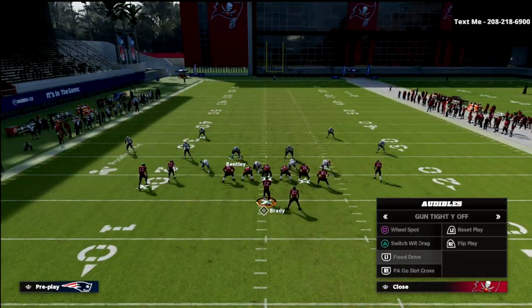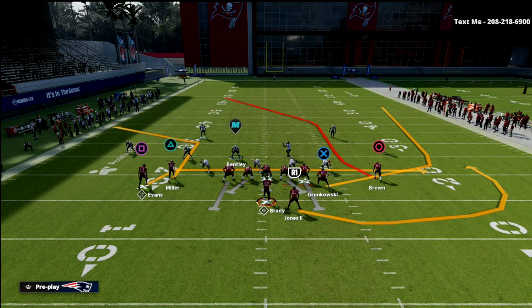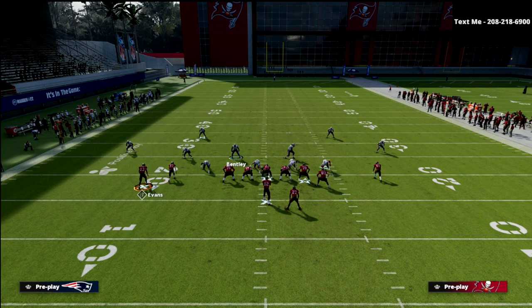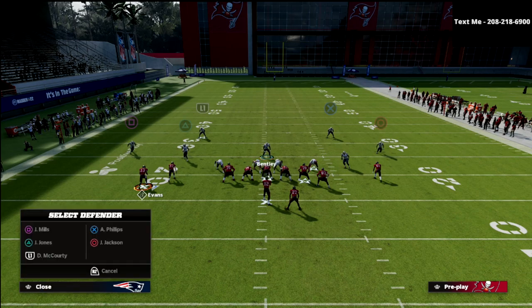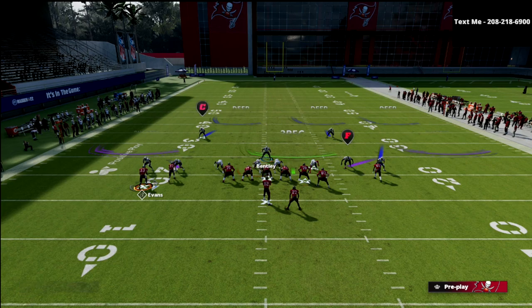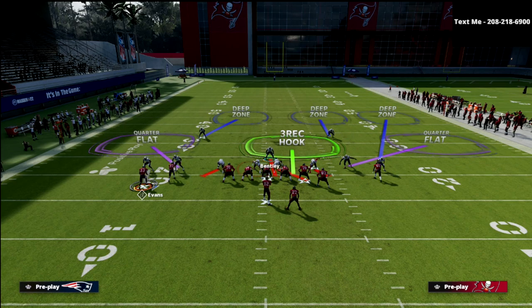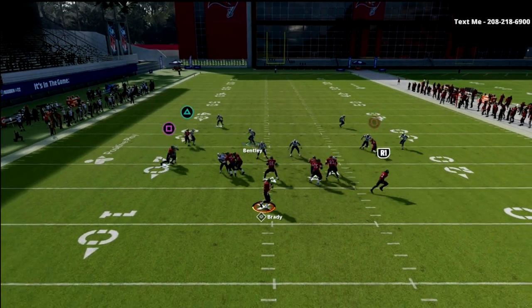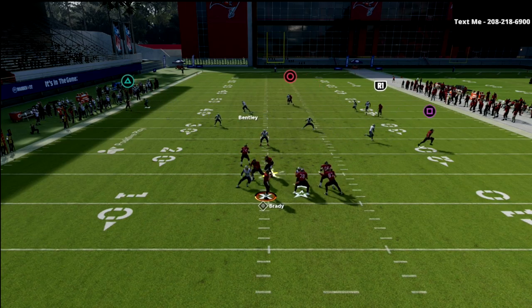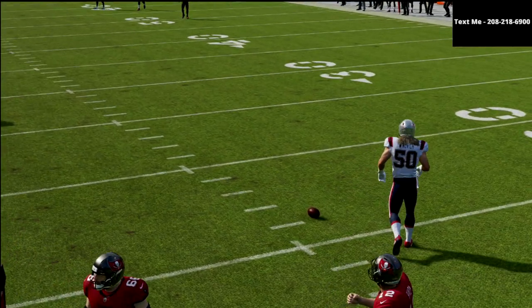Another concept you're going to get consistently from this formation is the switch wide receiver drag. People run this because it's a pretty good bomb concept — something people can use to try to get a one-play touchdown. They're going to wheel the running back and probably block their tight end. We're going to run that same exact coverage. We want to open up and help over here because this is where we're weak. At the snap, we open up — the corner route gets matched, the post gets matched, and we basically stop one of the best bomb concepts in the entire game.